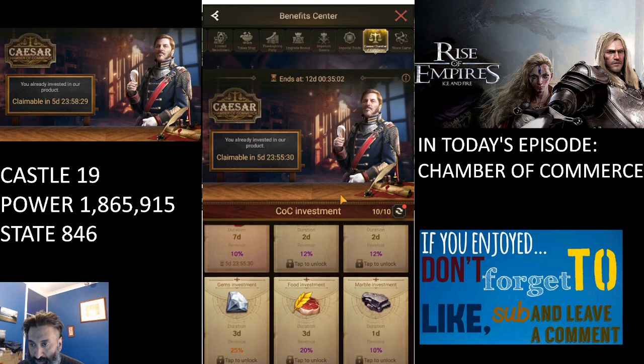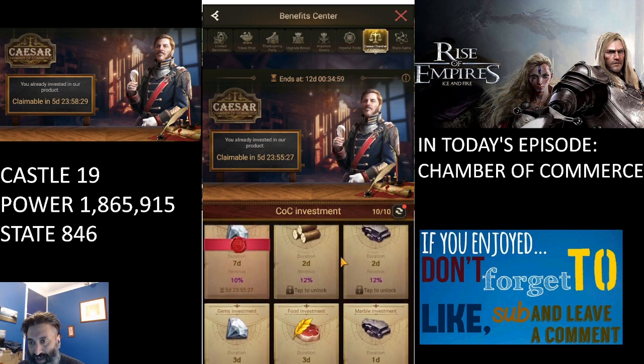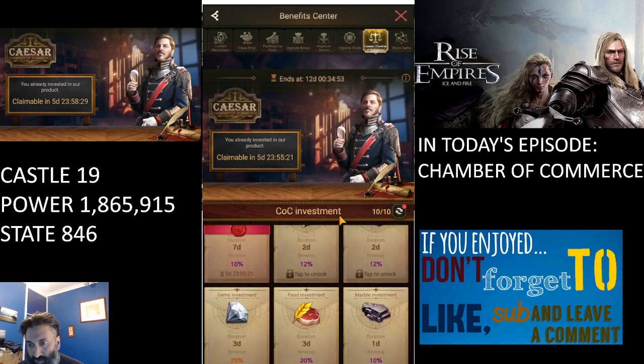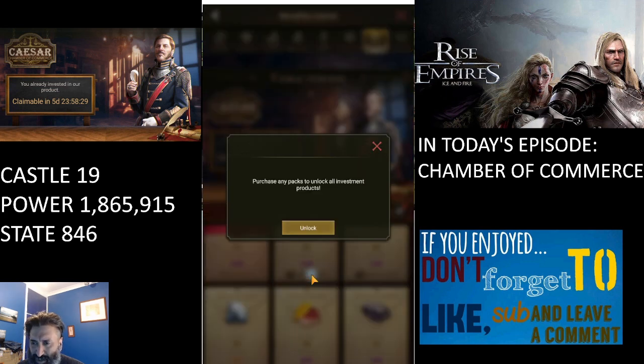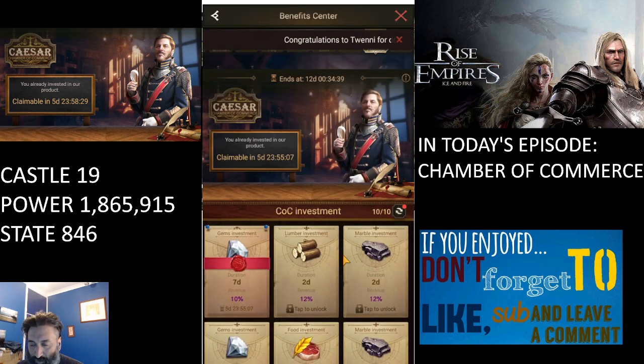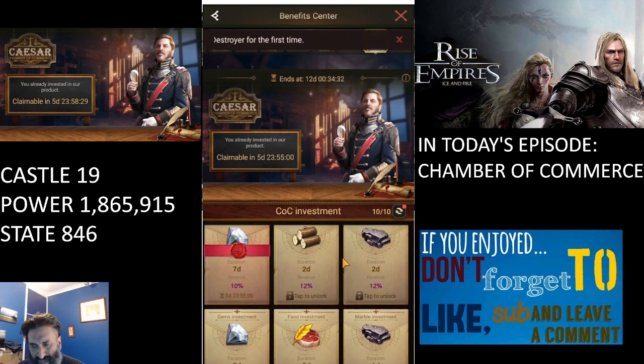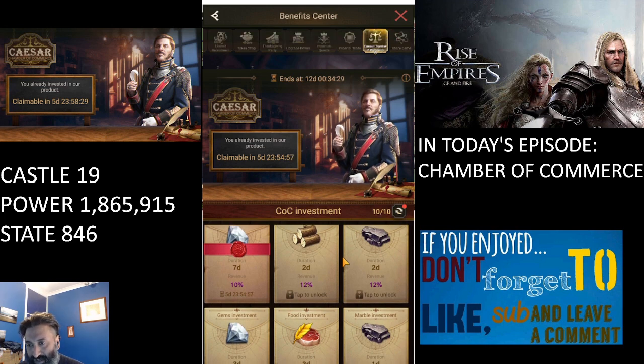The Caesar Chamber of Commerce is a way of investing resources in order to grow them through returns. You can see a number of resources available to invest and earn returns on. However, several of them are locked. To unlock those, you need to press the unlock button and spend some money — as with all things in this game, spending is encouraged in every way. But for free-to-play players, there is one option that is not locked and available to all players.